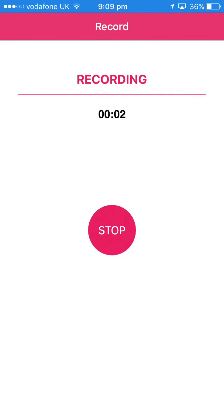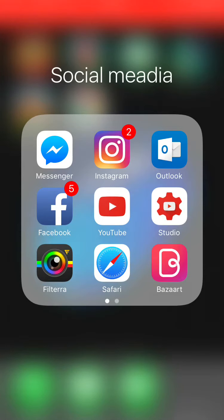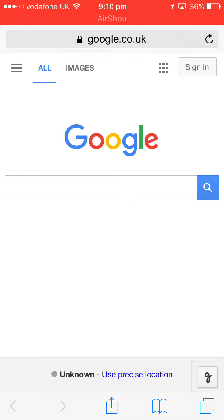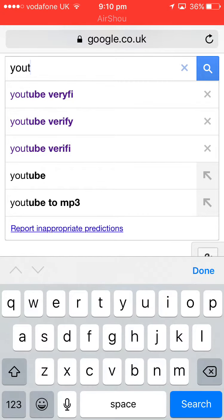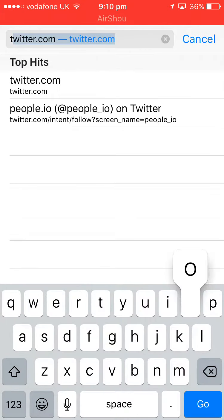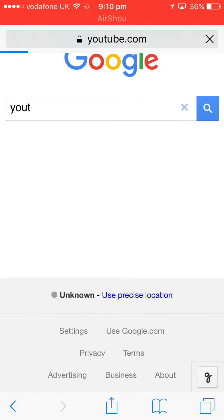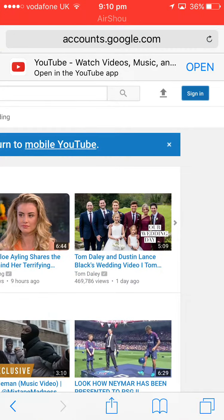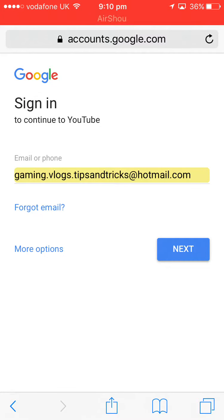Hello guys, today I'm going to show you how to make a professional YouTube account from step 1 to step 101. You want to open up Safari or Google — let's go to Google. If you're an Android user, this will work for you as well. You want to go to YouTube, go to the top of your search bar and put youtube.com.